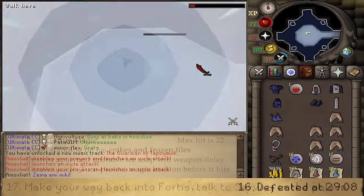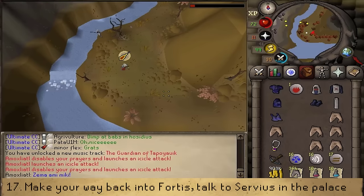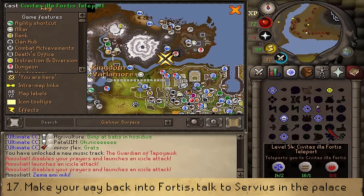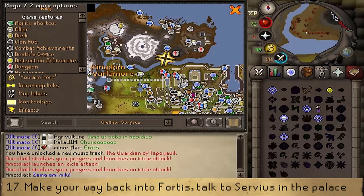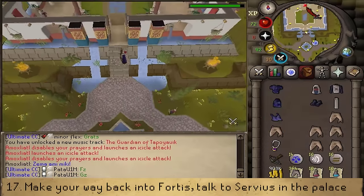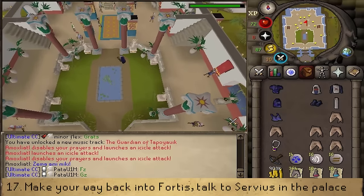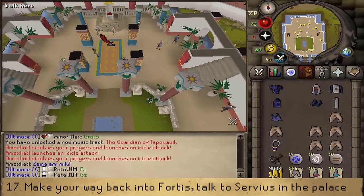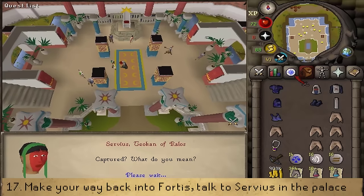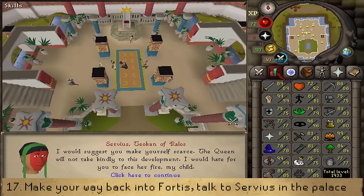Once you have defeated the boss, you are teleported away. Teleport back to Fortis and move north into the palace, going north of the small inner garden. On the carpet you'll find Servius Thelkan Rallos — talk to him to complete the quest. Congratulations! You are awarded 2 quest points, 8000 Mining, Thieving, Slayer, and Agility experience, as well as access to the new Slayer dungeon.